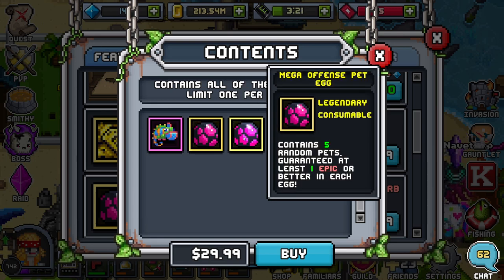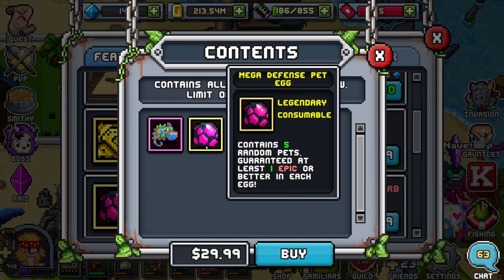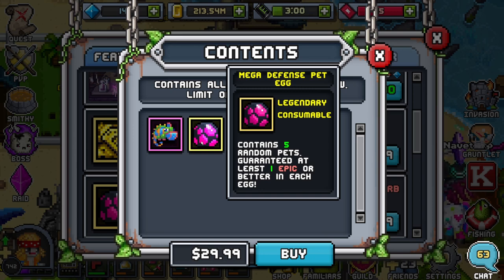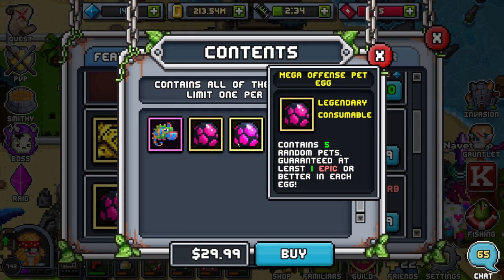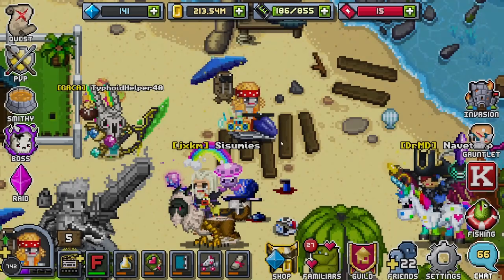The Super Pet Pack also comes with two mega pet eggs — one defensive and one offensive — plus two ticket rolls. Even without the ticket rolls it's a good buy. I'm recommending this purchase because each egg contains five random pets and guarantees at least one epic or better. Worst case you leave with two epic pets, best case you could get a Prisby, Sardines, Towbird, or Ergoth. And if they're legendary you can plus-three and scrap them to roll a pet twice. Very good buy — brand new product.